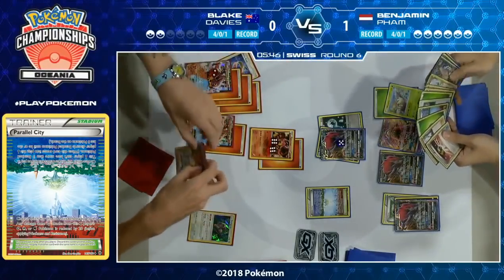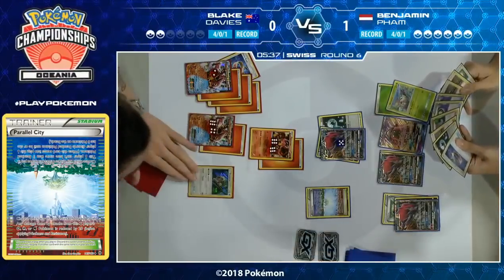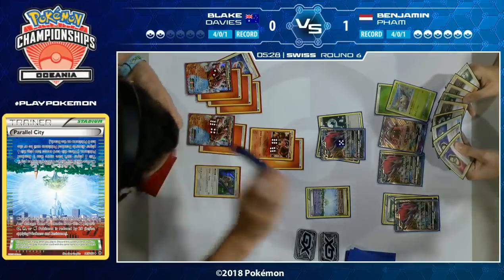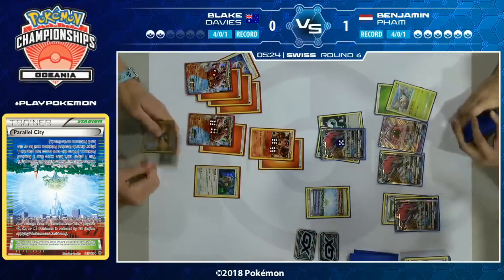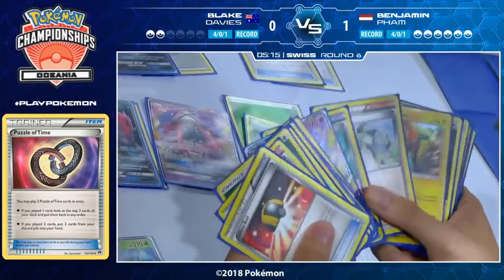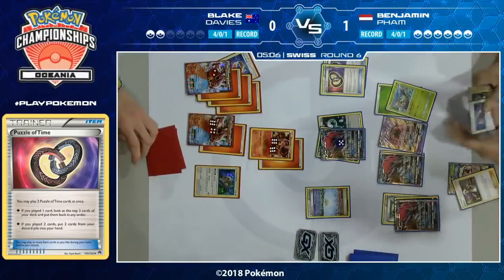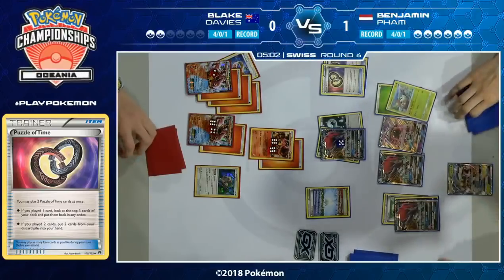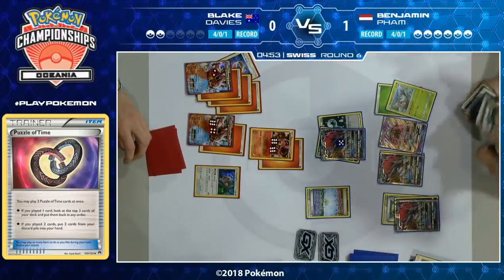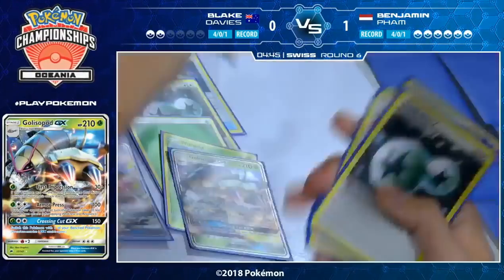If you discard Turtonator GX it gets rid of one of your heavy hitters and takes away one of your ways to get a knockout. If you get rid of Oranguru you can't Instruct, so you're vulnerable to N — no great options for Blake. He decides to discard his Turtonator GX. This means now if Benjamin simply plays Guzma and brings out the damaged Volcanion EX, he could prevent enough Steam Ups to knock out a Zoroark GX. I like keeping the Turtonator there because with a Choice Band it only needs one Steam Up for a KO on Zoroark.